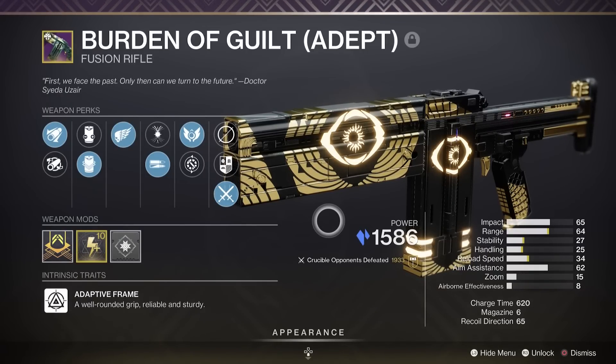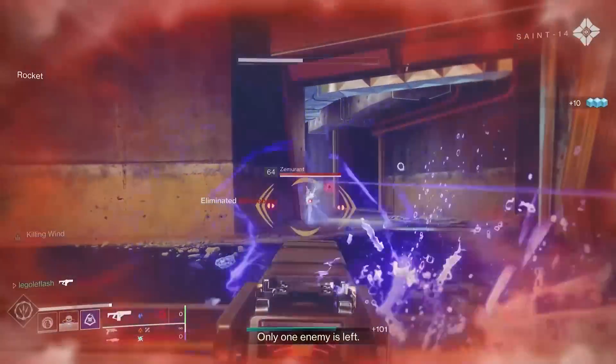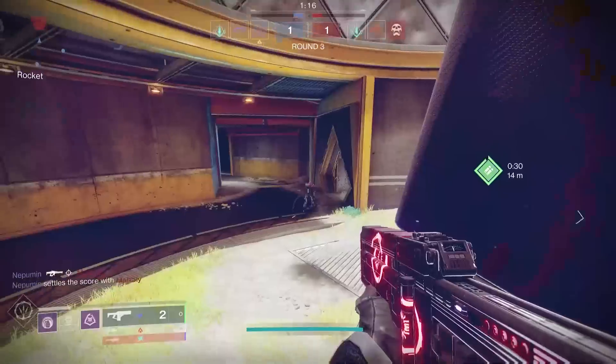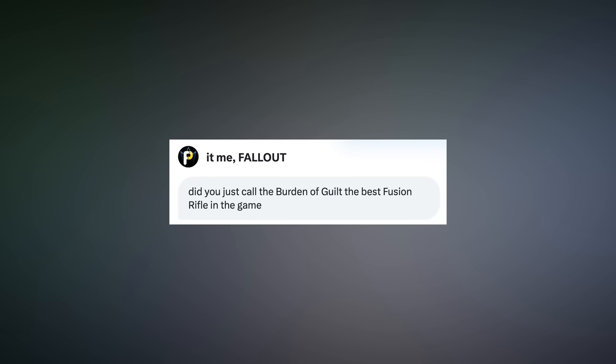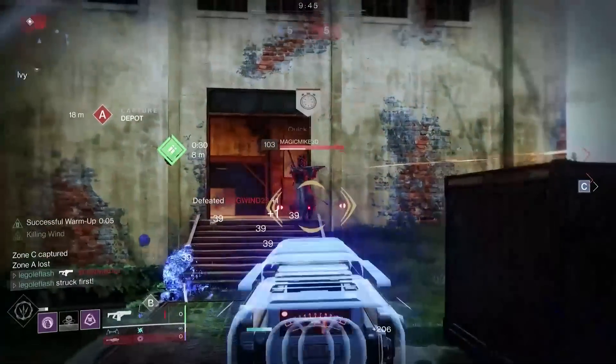The Burden of Guilt, an Adaptive Stasis Fusion Rifle from Trials of Osiris. I'm going to be straight up — this has been one of my favorite fusion rifles in the entire game. Even FalloutPlays DM'd me asking if I was alright. When it was first introduced, nearly every review dumped on this Trials of Osiris fusion. I believe a large part of that was due to the assumption that stability was key to make fusion rifles great, and combined with the ability to reach 100 stability, it created the perfect storm where everyone got the roll, went to try it out, and couldn't hit a thing.